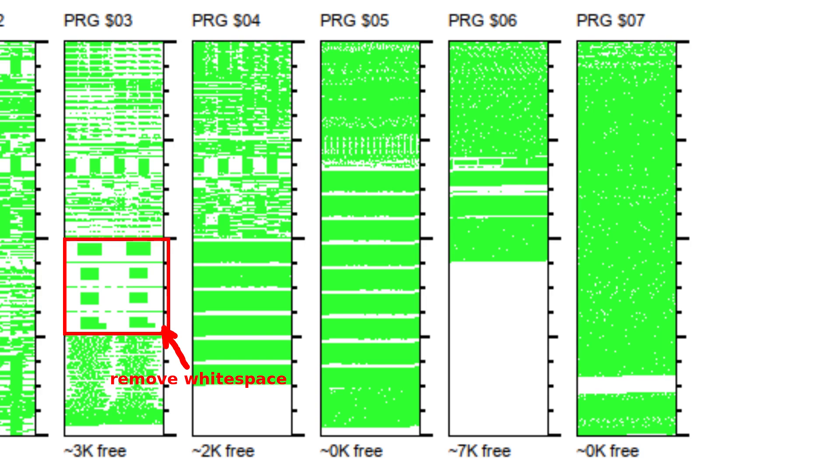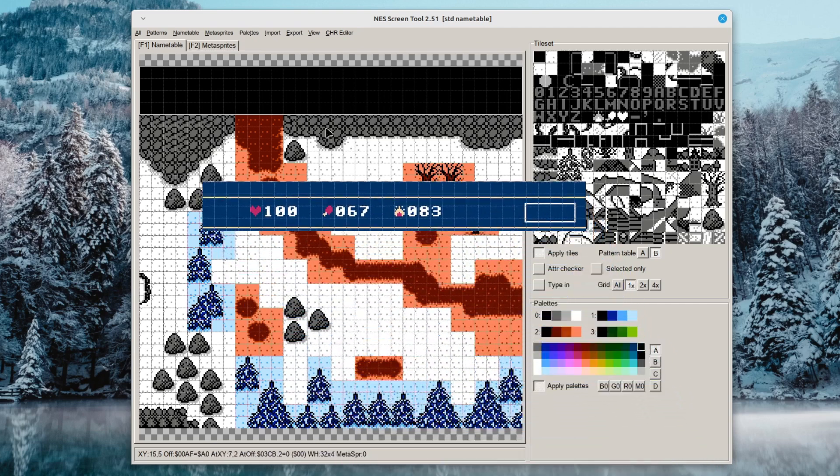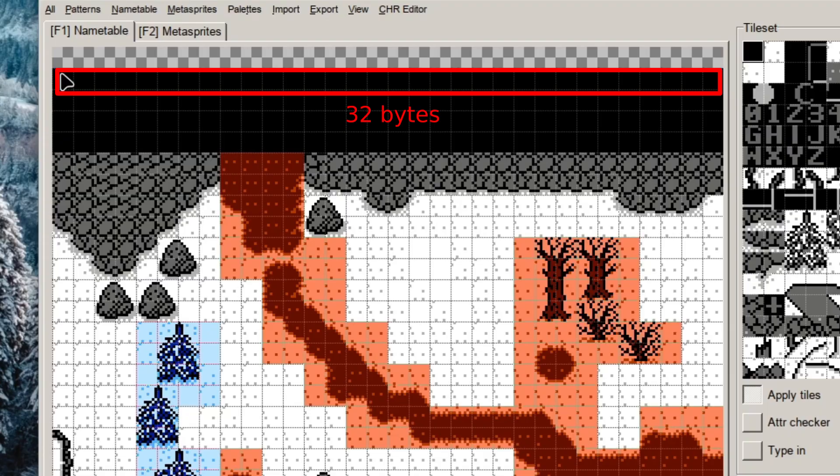I liked the taste of optimization, so I tackled the wasted space in the bank for the indoor maps. Rather than trying to do it perfectly, I broke it into steps. The first step was to cut off the top four rows from all maps — those rows had to be empty for the HUD, and since I'm not doing vertical scrolling, shorter maps are fine. Each of those four rows is 32 bytes, so I was throwing away 128 bytes per screen. Those empty rows are visible in the NES screen tool.